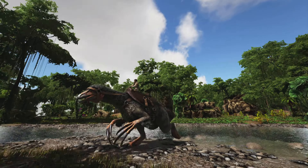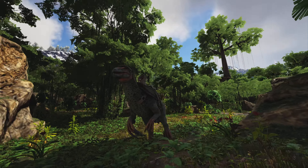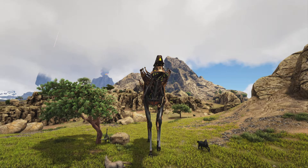At number 4 we have the anky. For the longest time this was the only creature that could get metal and it still is extremely useful to this day on most maps. You can get tons of metal, and you can also get crystal and obsidian with it. It has a weight reduction on metal too.